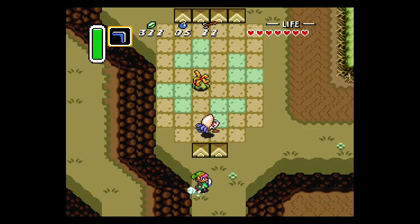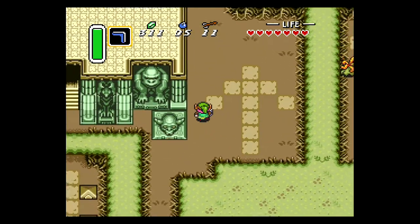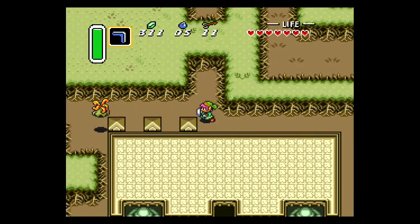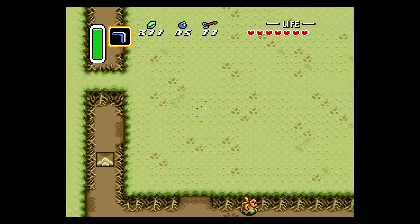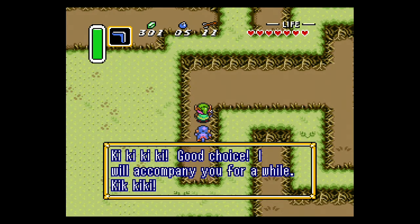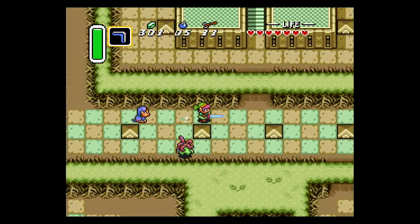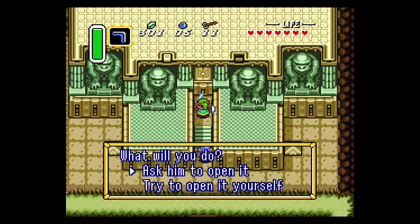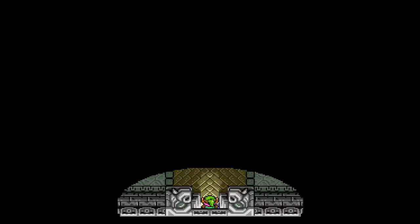Heading east a couple screens, we're then going to head north. The Dark Palace is essentially exactly where the Eastern Palace was, but we have to get through a bit of a hedge maze to actually get to the dungeon itself. The path to follow is basically just look at the dots on the hedge maze — some of it is solid, some of it has dots poked through. The path is basically right down and then right again. When you're in the maze, Kiki the Monkey will start following you. Once you exit, he will ask for 10 rupees. If you make it to the dungeon without getting hit, he'll ask for 100. If you get hit, he will run away and you have to go back to the hedge maze, get him again, and pay him another 10 rupees. But as soon as you make it to the dungeon, he'll ask for 100. You pay him, he presses the switch, and you're in.